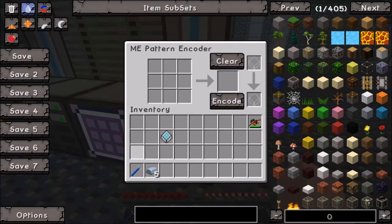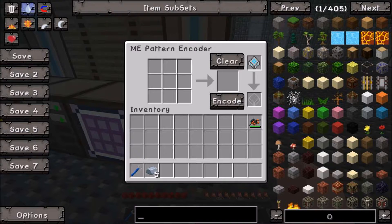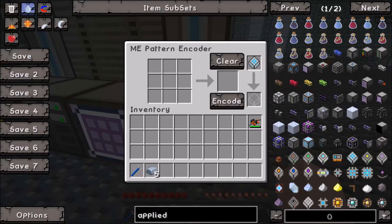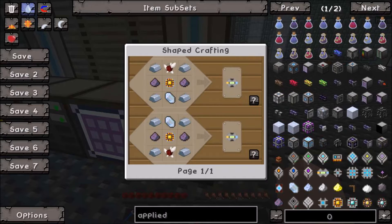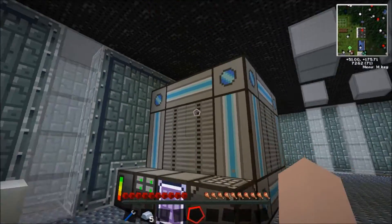Now, if you want to know how any of these individual parts are made, just use your Too Many Items mod. All you've got to do is put in the name of the mod itself — which is 'Applied' — and it will pull up all the things. Then it's as simple as just tapping R on whatever you've got, say the access terminal, and it will give you the breakdown of all the required items. You can hit R again on one of the individual items and learn how to make that. It's quite a process to make just about any part of this computer.